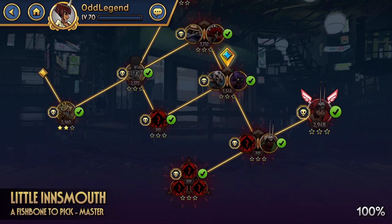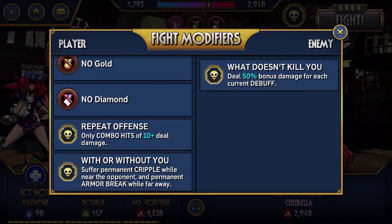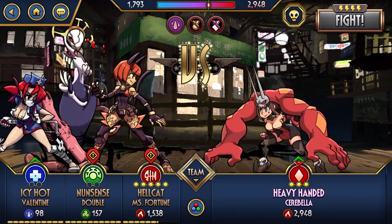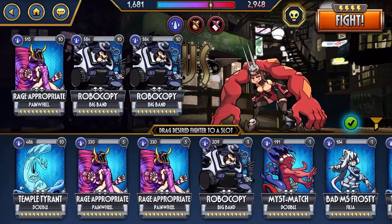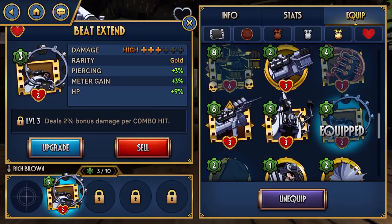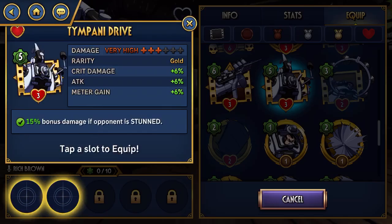And then of course the boss is going to be a frustrating one. For this one, it's going to cut you down to water only, and no gold and no diamond. It's got all three of these debuffs on it. So you're just going to want to rock out with whatever water fighters you have available. For me, I have absolutely nothing upgraded, so I doubt I will win this. We're going to give it a shot just to see if I can do it with no moves that work at all — I only have a few water fighters and none of them are upgraded.